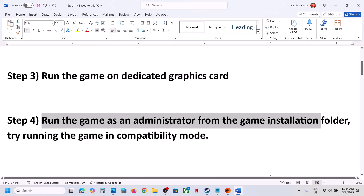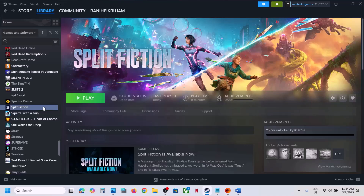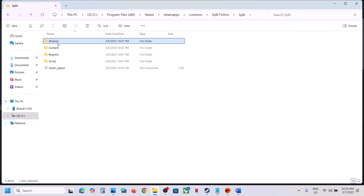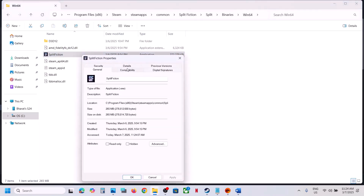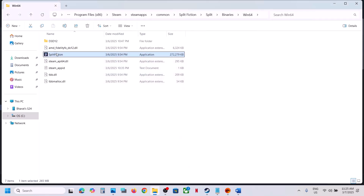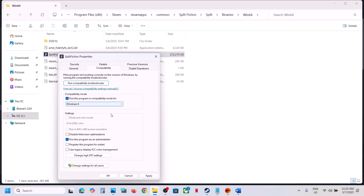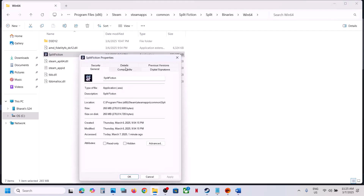The next step is to run the game as Administrator from the game installation folder. On Steam, right-click the game, select Manage, click Browse Local Files, open the Binaries\Win64 folder. First try double-clicking to launch the game directly. If that doesn't work, right-click, go to Properties, go to the Compatibility tab, check Run This Program as an Administrator, hit Apply, click OK, and launch the game.